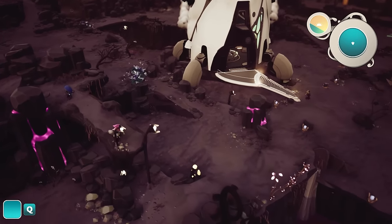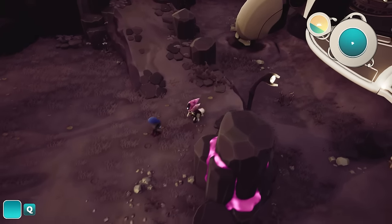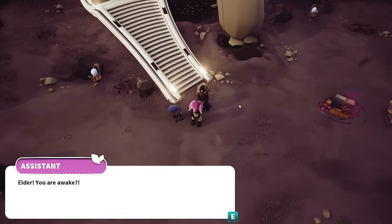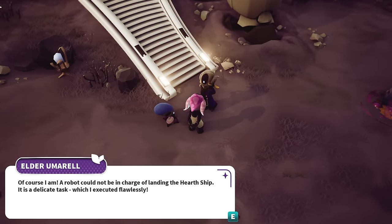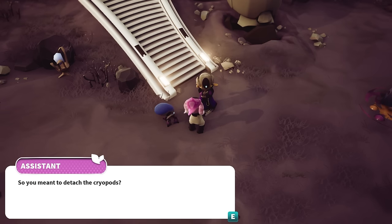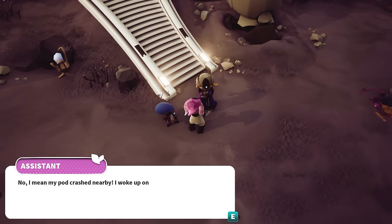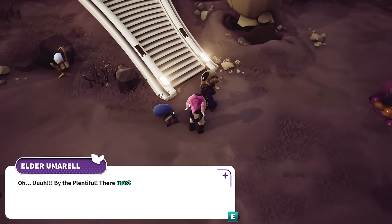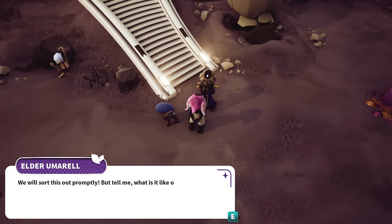We found the hearth ship - yay! Down we go. We have discovered our base, so this is the base of operations. We should now be able to find the elder and start our mission properly. Hello elder - are you awake? Of course I am, a robot couldn't be in charge of landing the hearth ship, it's a delicate task which I executed flawlessly. So you meant to detach the cryopods? My pod crashed nearby, I woke up on the ground and found Cakey trapped by rubble.